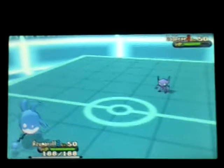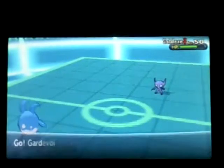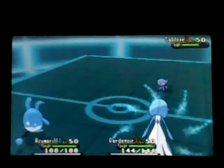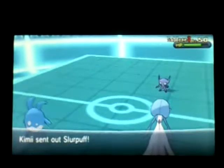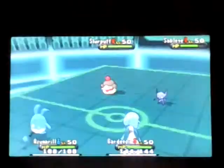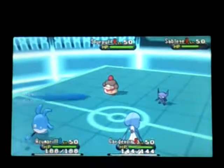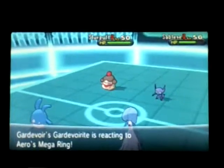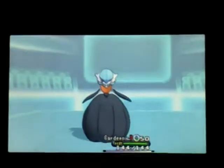I'm going to send out my Gardevoir — that's going to be my Mega Evolution. I got a lucky break here because when it comes out, it traces Sableye's Prankster ability, which allows me to set up a Calm Mind in the first move of the next turn. If I hadn't been able to do that, I would have probably lost this battle right then and there, because Gardevoir is the crux of my team. So I'm going to Mega Evolve to Mega Gardevoir and use Calm Mind.